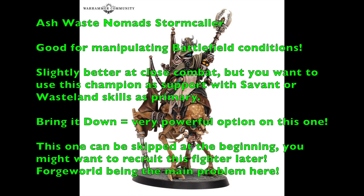Personally, I feel the Stormcaller can be skipped at the beginning of a campaign. They provide some useful buffs, but they're buffs you can do without early on, so you could recruit this fighter later. Plus, the official model is from Forge World, which is a problem for people who don't have the funds. My suggestion, if that's the case, is to just take a Dustback Helomite miniature and convert it to make your own — it's not that difficult and would be a great budget alternative.